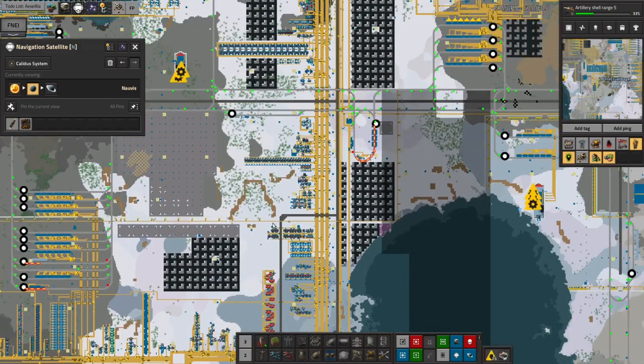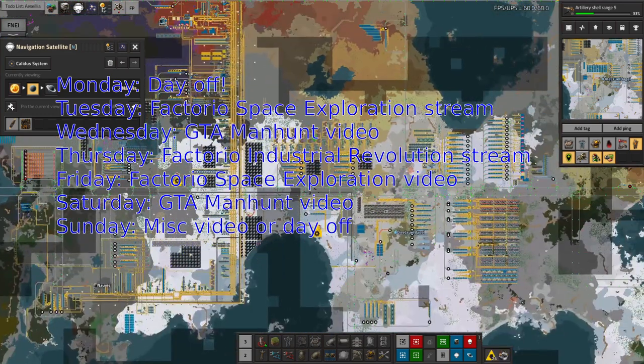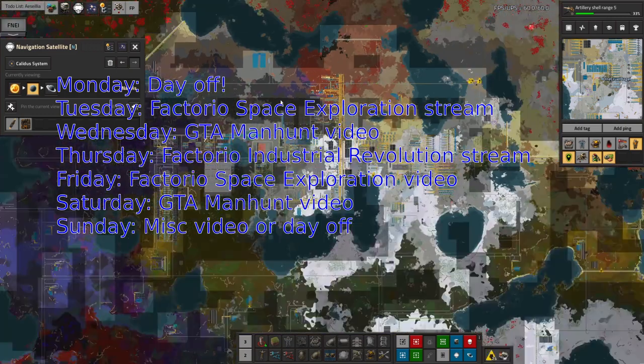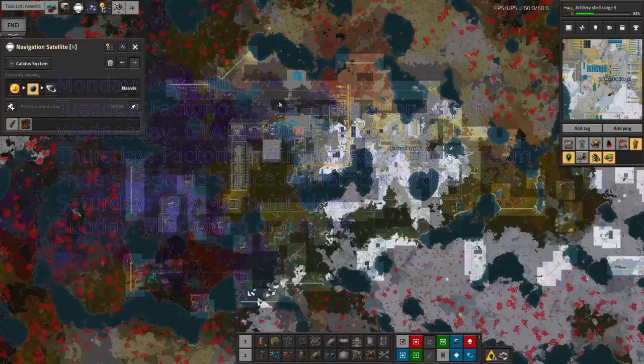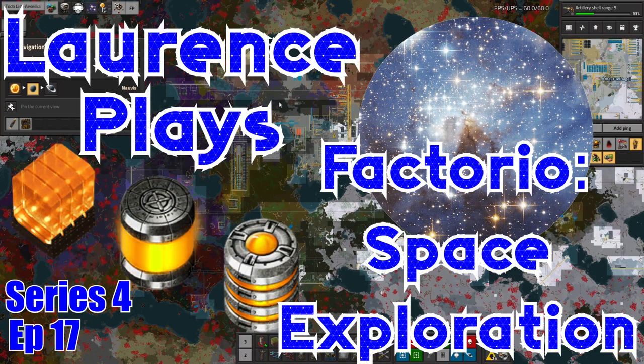Moving things off the bus makes it a lot more efficient and means your bus is significantly less stressed, so you don't have to make an absolutely enormous mega-wide one. We're pulling things off and making them in different places - we might have yellow science running, you'll have to come along to the streams to find out. There are also GTA videos - a manhunt and checkpoint landmark series where my friends chase me around trying to kill me. Thank you for watching, don't forget to subscribe - only about a third of people who watch my videos are subscribed, so if you're in the other two thirds, please do subscribe.